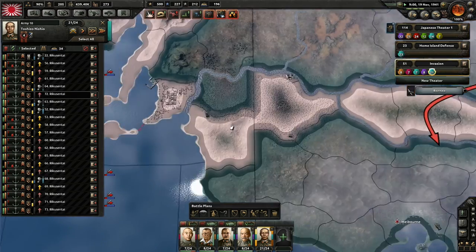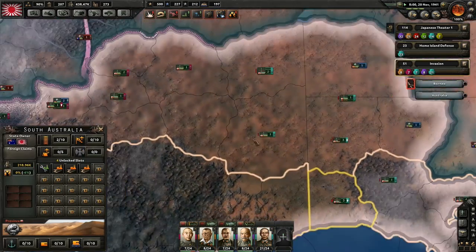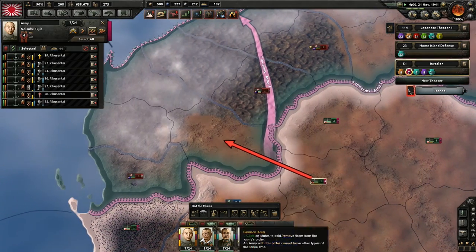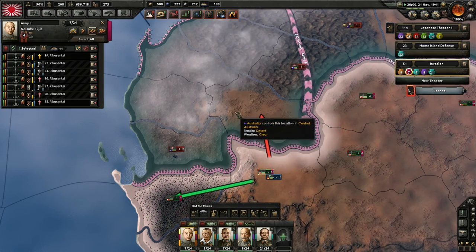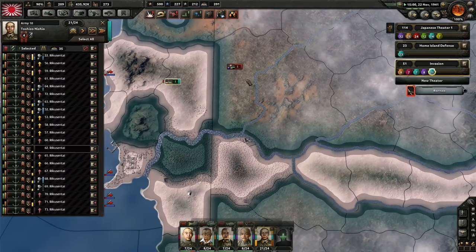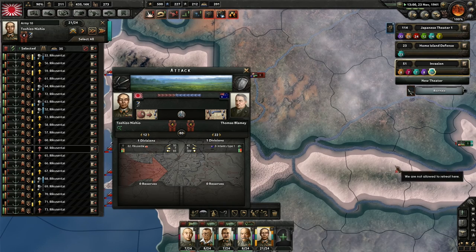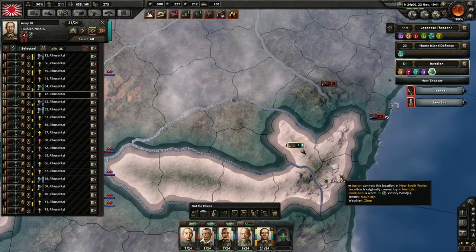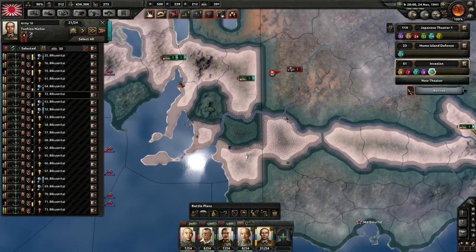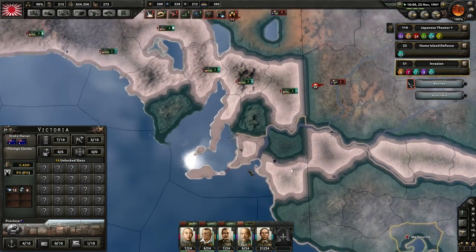Australia is pretty close to running. I'm going to go take this territory down here. Come on, Marines. I want these guys to execute these battle orders. They have a ton of defense. I think we need to actually defend this because they have other units over here. No one ever said fighting in Australia was going to be easy — it has very low infrastructure in the game.